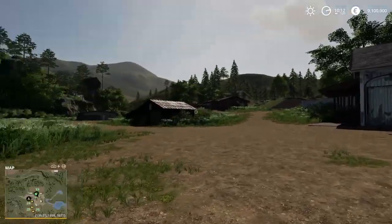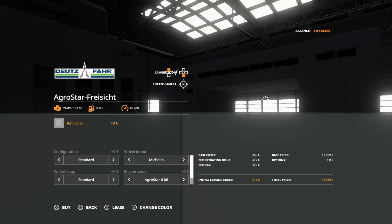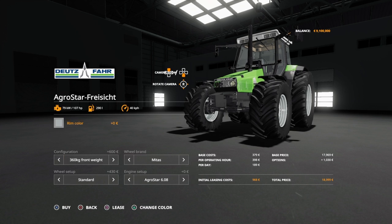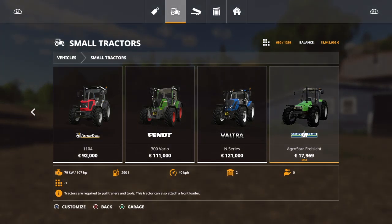We're gonna get straight into it. This is the farm on my little brother's PS4. We're heading into the store to buy the tractor — it should be found under small tractors. Got it right here. You can change the rim color if you want, and change the configuration to standard tires, small tires, whatever you want. We can take the engine setup and change it to a 6.38 special with 143 horses. Going ahead and buying that. Also buying the big white Michelin tires — that looks pretty freaking amazing.